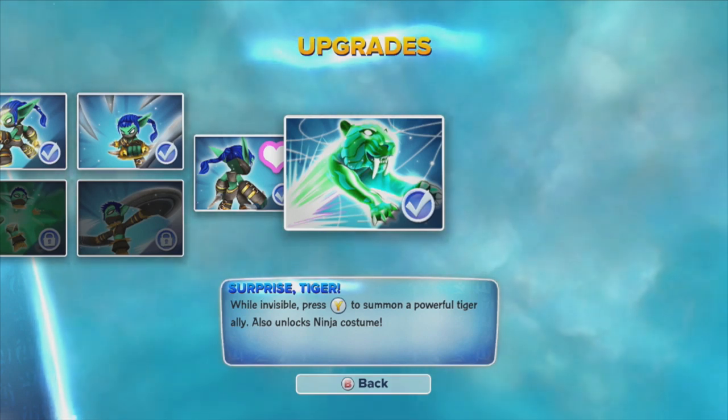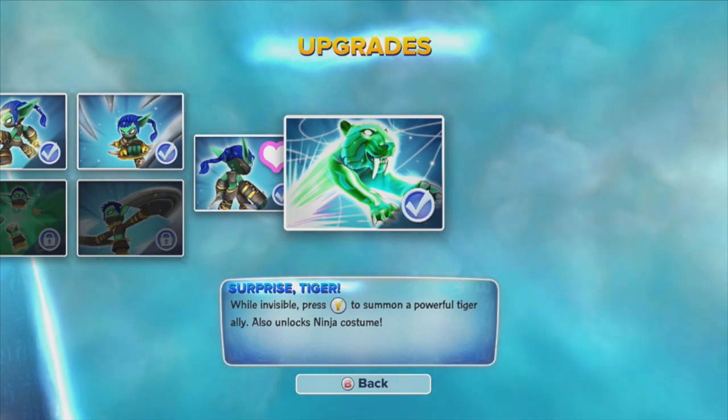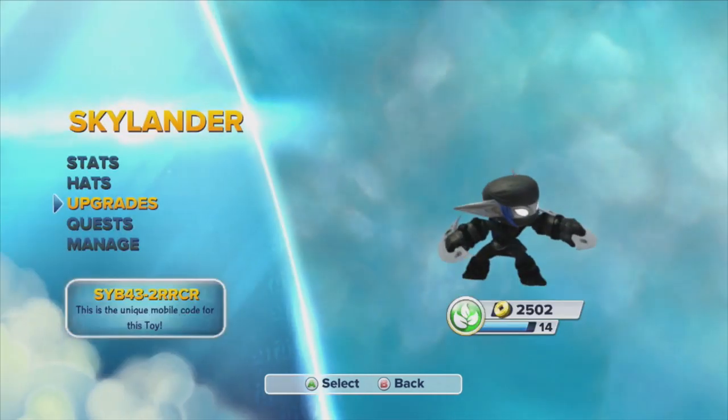Her WoW Pal is a surprise tiger. While you're invisible, you press the button and a powerful tiger appears. It also unlocks her ninja costume. Now let's test her out.